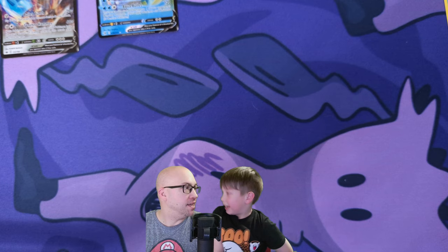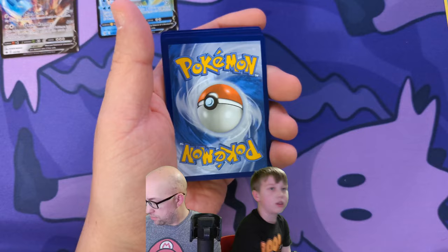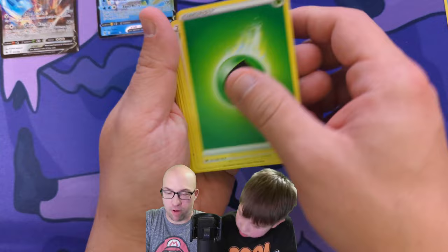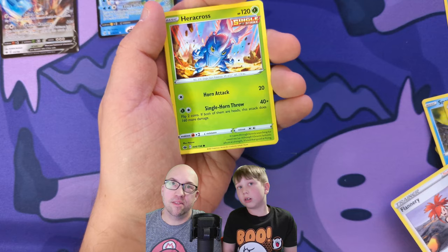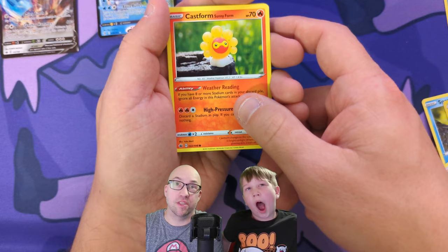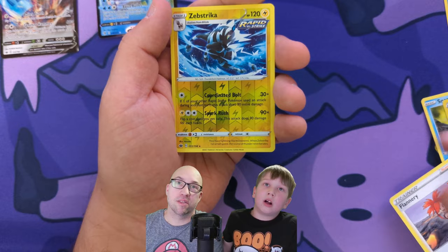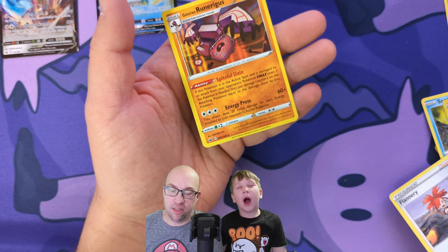Chilling Rain — there's a Muk all over this! One, two, three, four — fire, metal, grass. Flannery, Old Cemetery, Steenee, Heracross, Castform sunny form — that one's cool — Spheal, Hatenna, Rockruff in the snow, reverse Zebstrika, Galarian Runerigus — that's Yamask's evolved version.